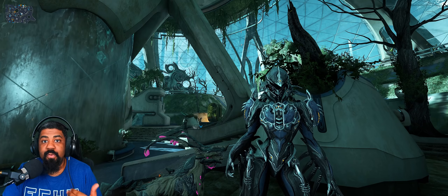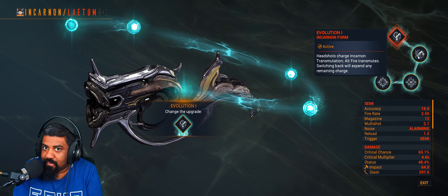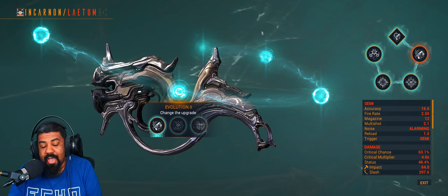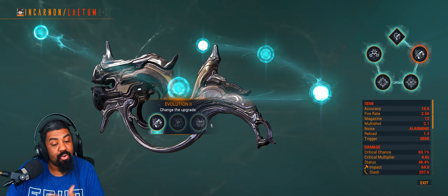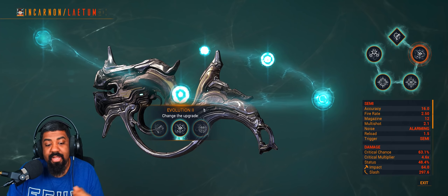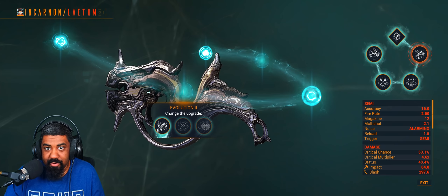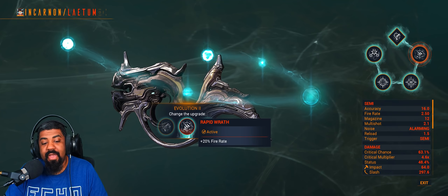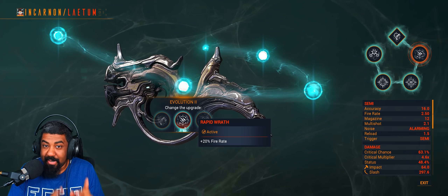Let's quickly go over the Evolution Trees and their traits, and see how we will build this Secondary. Unlike the Primary weapon Fenmore, I will be building Latem for crits. The first Evolution allows you to transform into its Incarnate form — pretty self-explanatory. Evolution 2 is down to personal preference. The first node is useless — don't bother with it. You're left with the Fire Rate Increase or the Recall Reduction. This weapon does have a lot of kick to it, way more than the Fenmore.